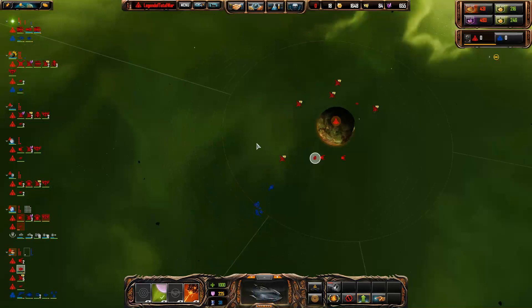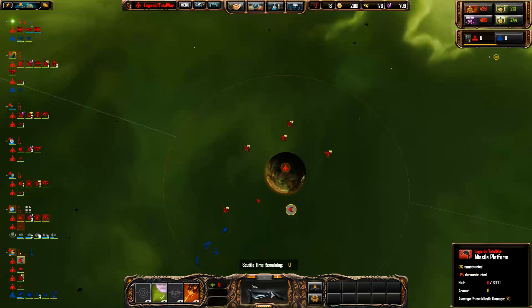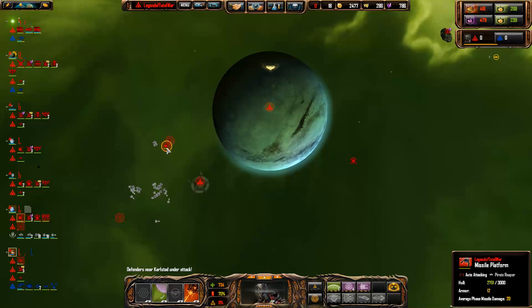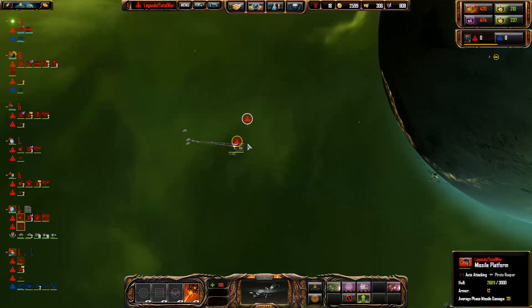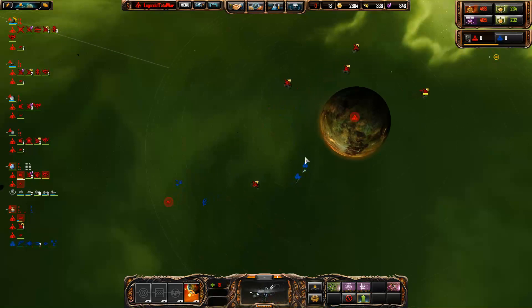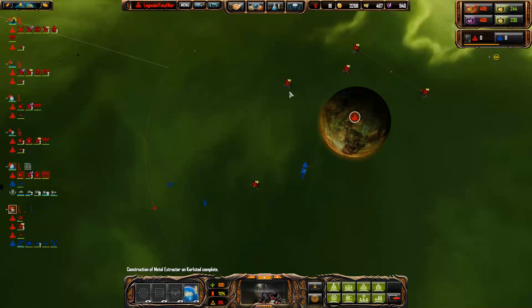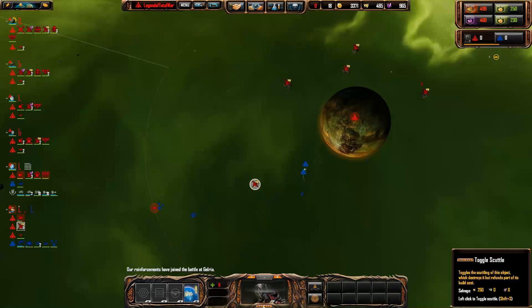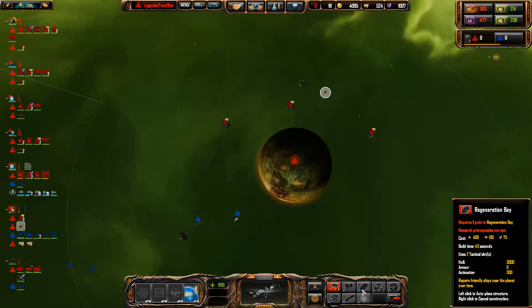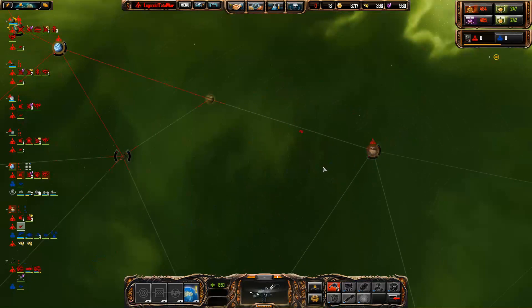He's still building up that stuff - cancel this. I need you to get out of there, get back to this planet. Did that get built? It did - good. You're probably going to get destroyed though, and that should delay them long enough for us to get there. This is annoying - I only just got this planet. Even if I lose the planet I still get to keep these. Start building these over here to protect this stuff and slow them down.